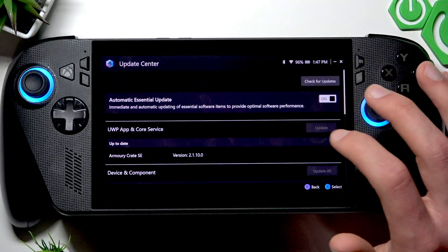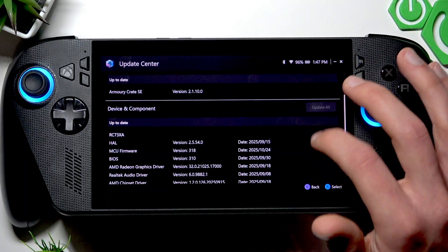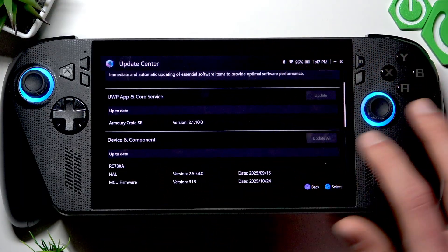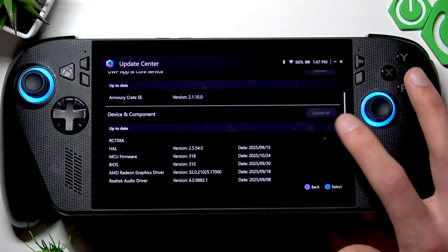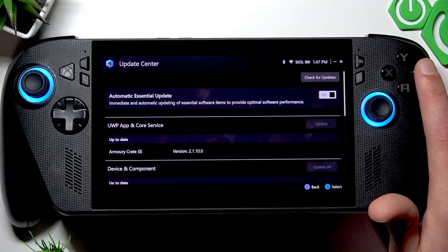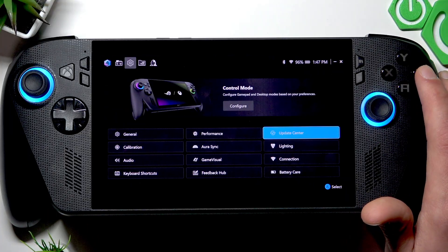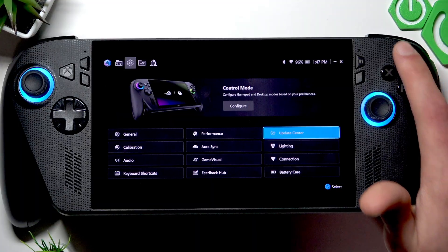Let's go to the Update Center and make sure that everything is up to date. If something is not up to date, download and install all required updates for your device and restart if required.